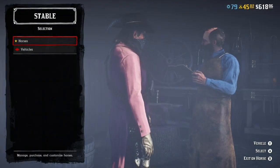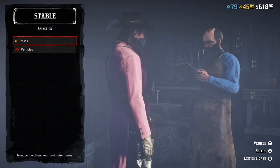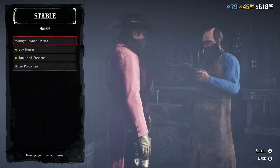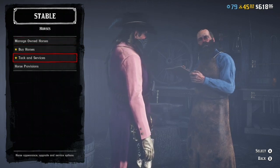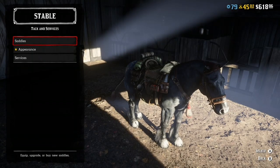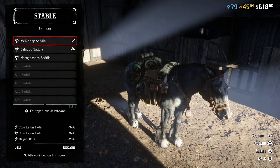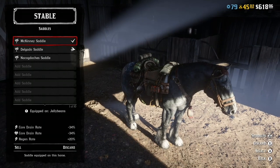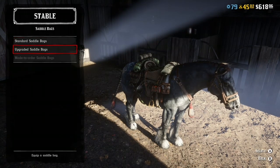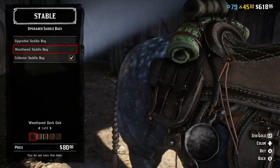You go into your stables — you can go into any stable you like. You click on horses, go to all, scroll down to tack and services, then you go to saddles, scroll down to add saddle. I'm just going to the main saddle to show you the features. As you can see, click on upgraded saddlebags.